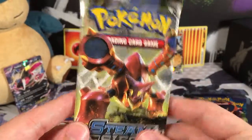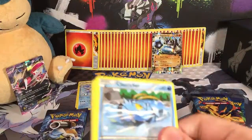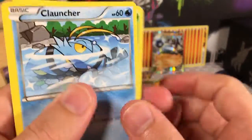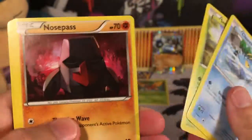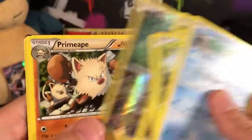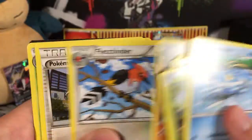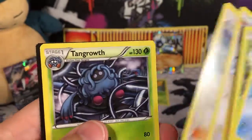Zygarde fires back with a Volcanion pack. He's got a Sliggoo, a Seedot, a Nuzleaf, a Litleo, a Dino, and a Dino Reverse Holo — just a Double Colorless Energy. The Rare is a Primeape, plus a Fletchinder, a Pokémon Ranger, and a Tangrowth.